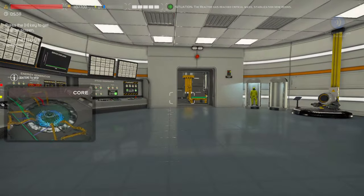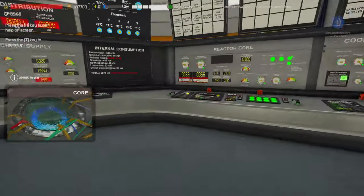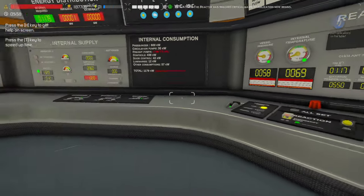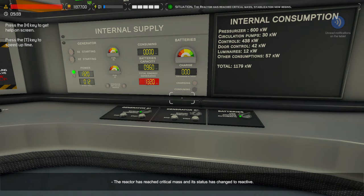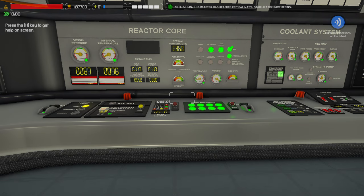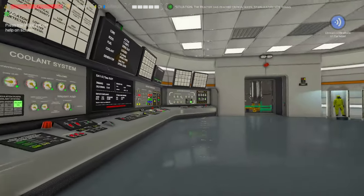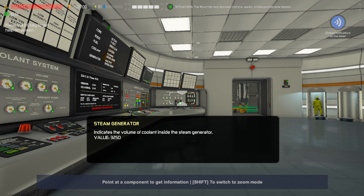As you can see, we're going critical. There's going to be this weird pulse of energy — I don't know why it does that, it would not actually be a real thing. The reactor has reached critical mass and its status has changed to reactive. I'm going to go ahead and fast forward the time until we get to about 1.25, because our generators are going to drop for a bit.